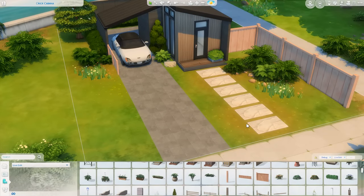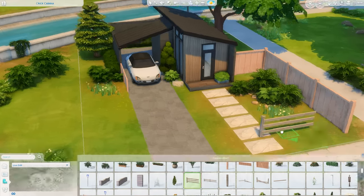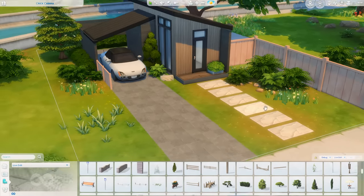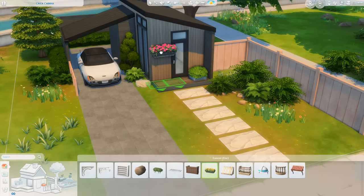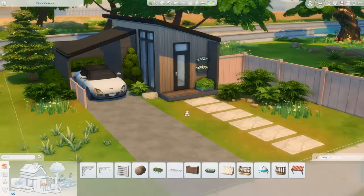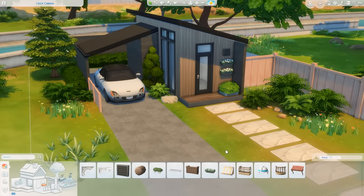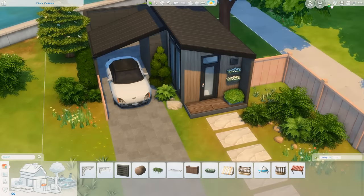I decided to add a little fence here — also from the Show Live Edit Objects catalog, meaning sims will probably walk through it — but it adds personality to the outside. I'm getting rid of the car soon so sims can walk to the little backyard, which you access through the carport. I'm playing around with more fence pieces and grass patches. It looks a little overgrown, but I think it looks alive — like springtime when everything is blooming. I also added some flower pots on the front porch wall as a little accent piece.